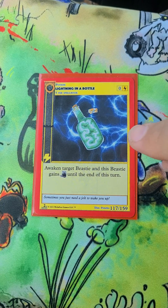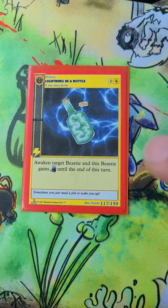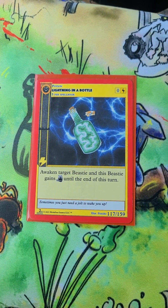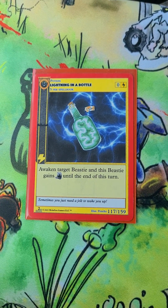First, we're going to start out with Lightning in a Bottle. Everyone knows what Lightning in a Bottle does — it awakens target BC, and this BC gains first strike to the end of the turn. Zero cost. Five per spellbook. This thing's insane. It gets you those extra attacks off.